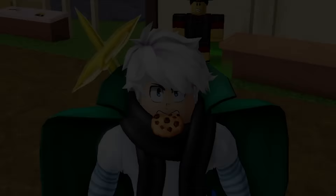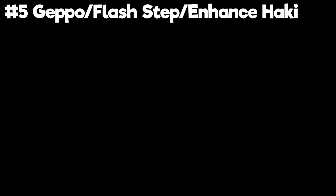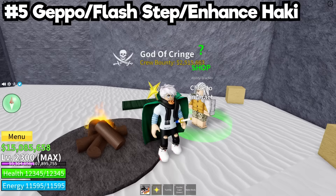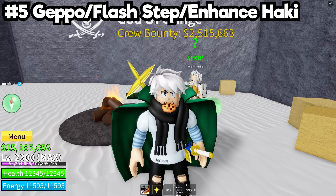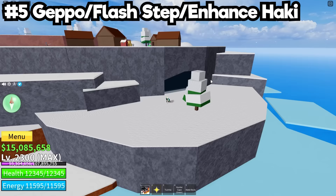We're going to talk about these in order of their relevance, so let's start with number five, the fifth most important thing. This is probably the most obvious one on the list: your Geppo, your Flash Step, and of course your Armament Haki can all be unlocked at the ability teacher. You should be able to afford all three of these at around level 100 to 120.